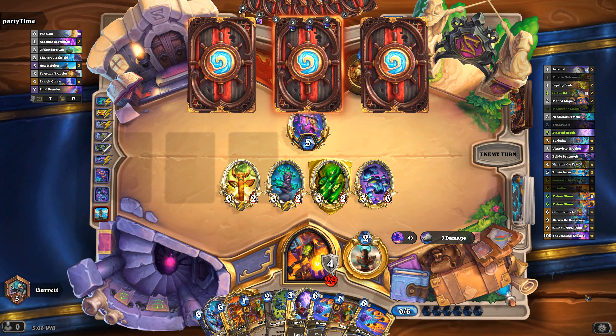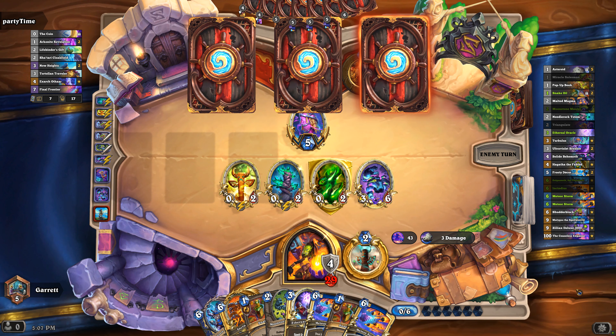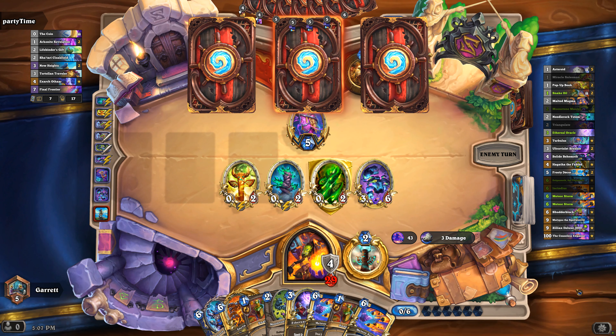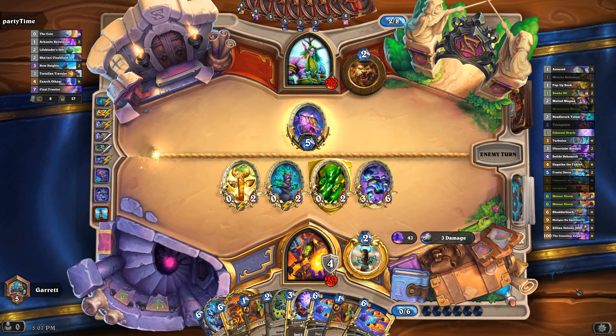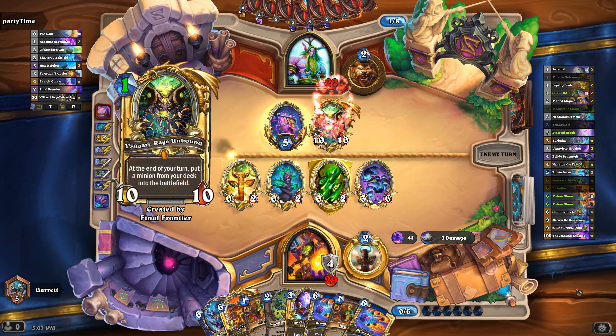Yeah, we're just going to keep drawing cards until we can clear. In this type of deck you want to draw as much as you can — the more cards you draw, the better your Malygos and your Ethereal. That three-mana card in the middle of my hand right there can OTK. I'll try to show you what I mean with the Ethereal.